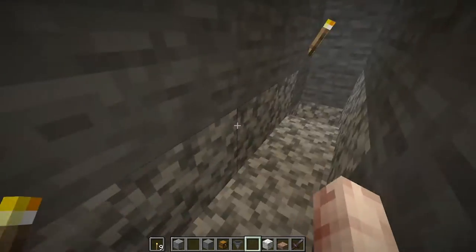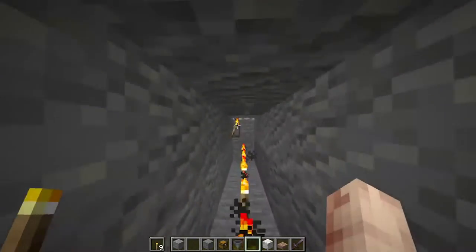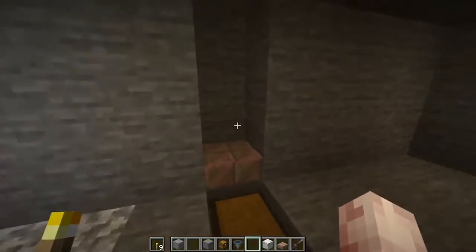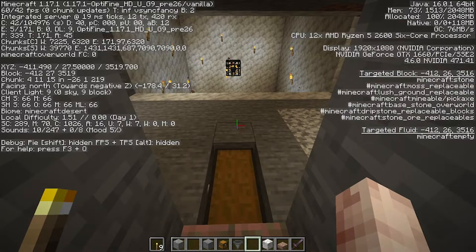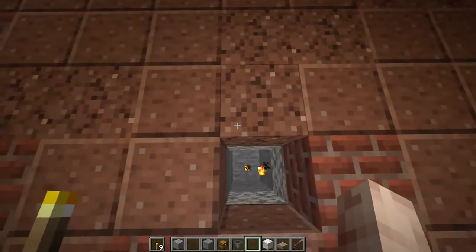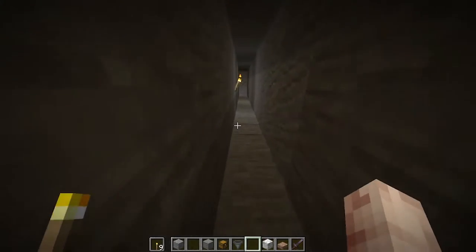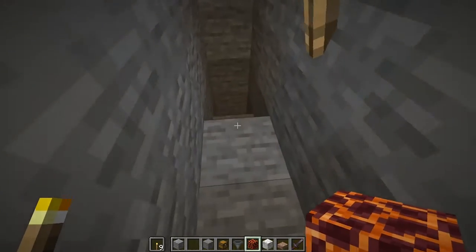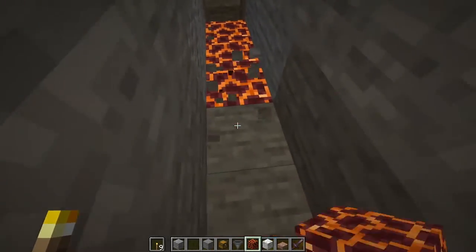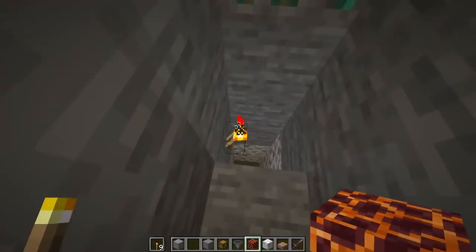Dig out your blocks all the way towards the end, then check your coordinates to find the correct Y level — we're at X411, Z3519, so we need to reach Z3519. Dig a couple more blocks and there's the hole. Now get yourself some magma blocks and place down eight of them — one, two, three, four, five, six, seven, eight — that should be enough for a two-hit kill.